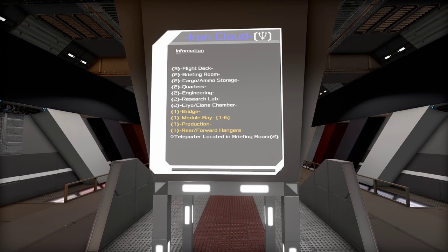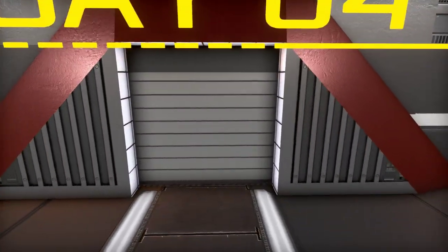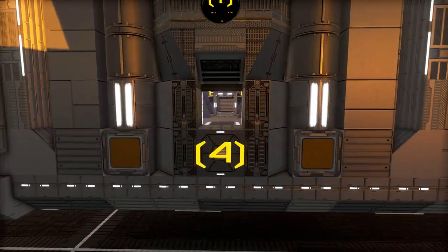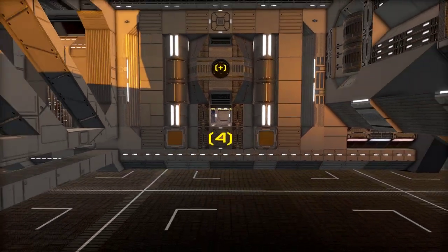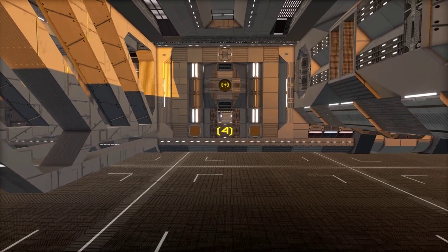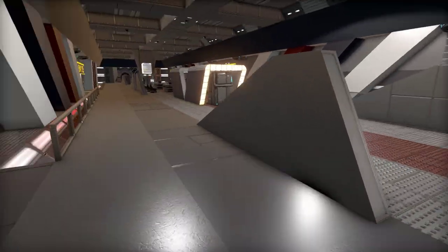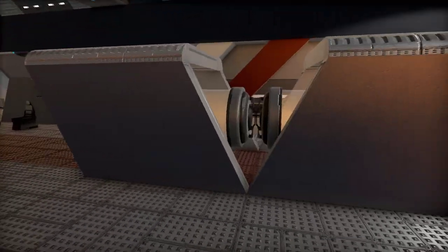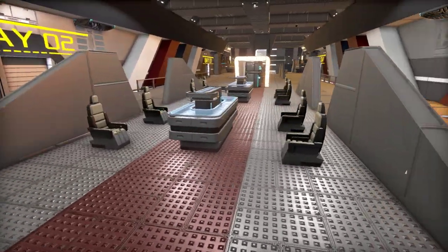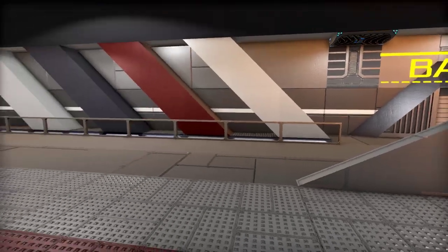That's a cool looking center section. Look at this — it's wild. Bridge, cryolab, engineering, cargo storage, briefing room. We'll go up another floor in a second. We've got our module bays — once you park a CV that docks to this, the module corridors open up. Module bay 5 is labeled nicely. There are seats on the inside too, so if you're moving the ship and people are working down here in a production module, they can hop into one of the center seats while the pilot warps somewhere.